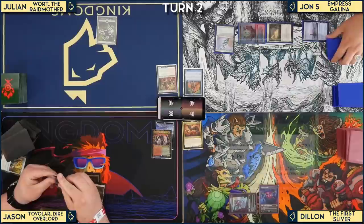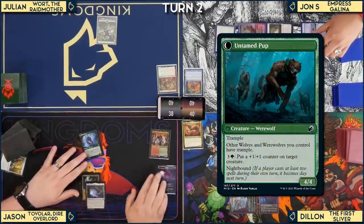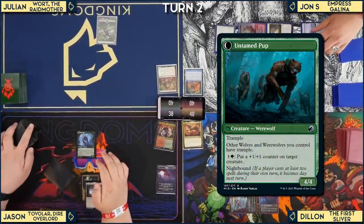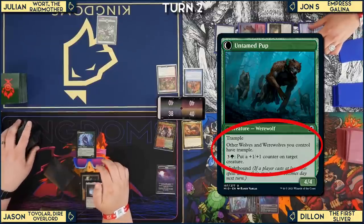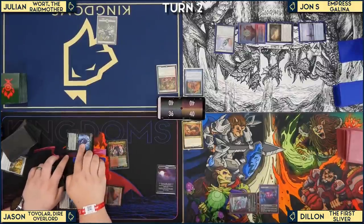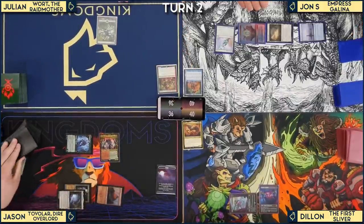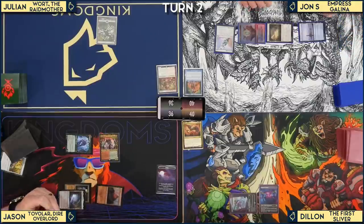Jason didn't cast any spells last turn, so he gets the Untamed Pup flip — a 4/4 with trample. Other wolves and werewolves he controls get trample. He goes to Mountain, then attacks for 4 trample damage, drawing a card off Hound Tamer's trigger. He passes the turn.